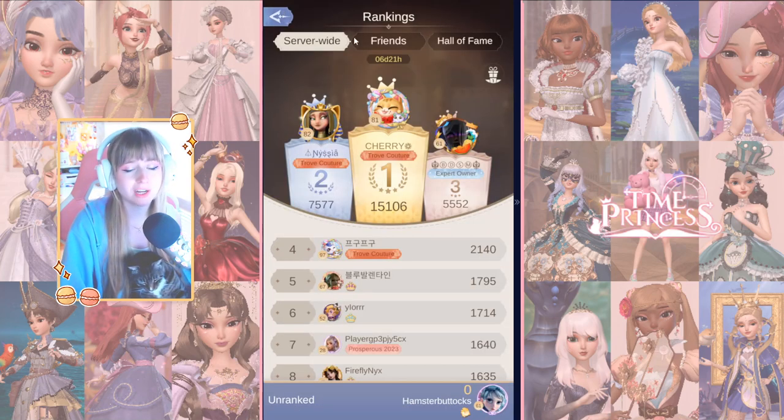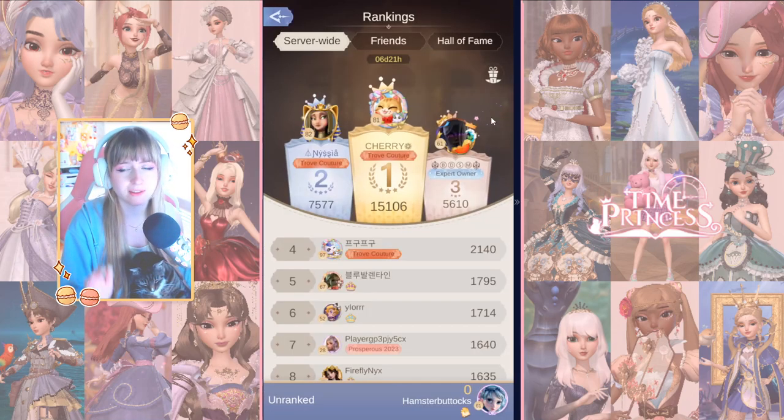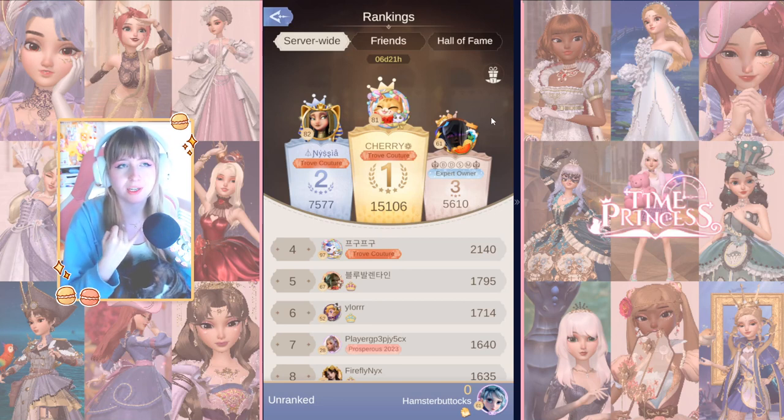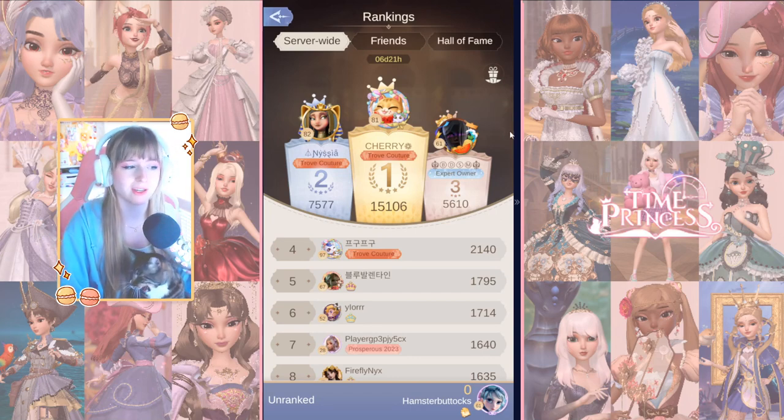The same goes for the minigames that have a leaderboard. Currently it is the Kitty Terror minigame, but the fruit shoot minigame has a society ranking where you can get items, a profile picture banner, and a bunch of diamonds and rewards, so I really recommend finding an active society.